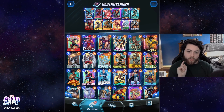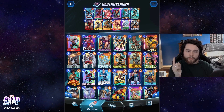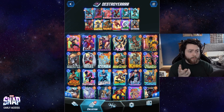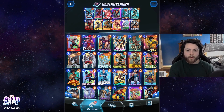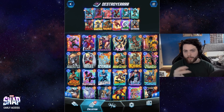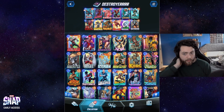I think Wave is super replaceable, but I do like it. It is very strong the turns that you have it. There's a few games here where Wave was huge — it was good against Mr. Negative, and just generally good for playing a turn 4 Destroyer and then rebuilding on turns 5 and 6. You get to rebuild the board instead of setting up to have things survive after Destroyer — it's kind of the opposite, where you Destroyer early and rebuild after.